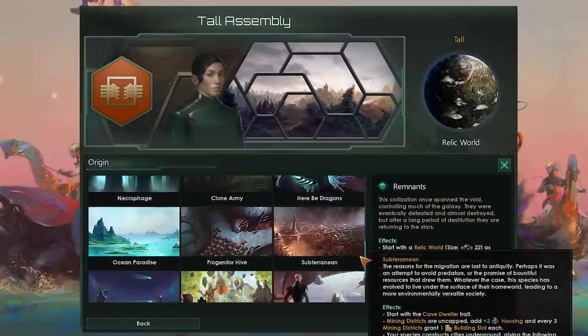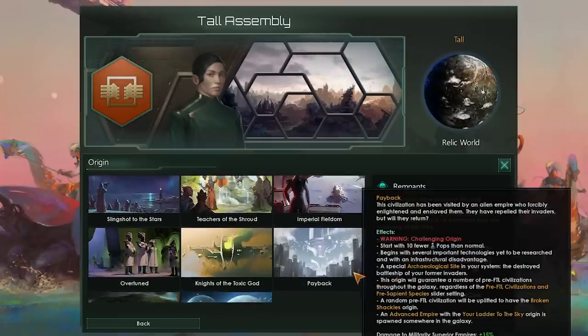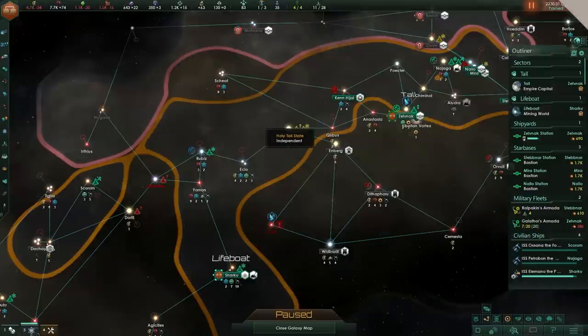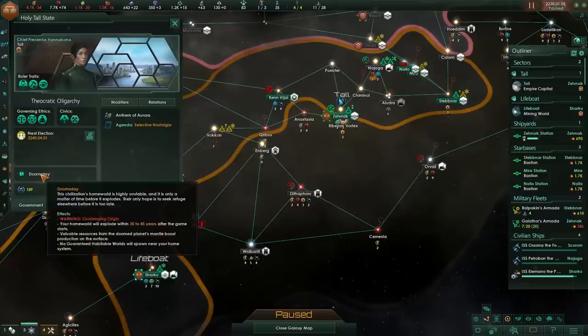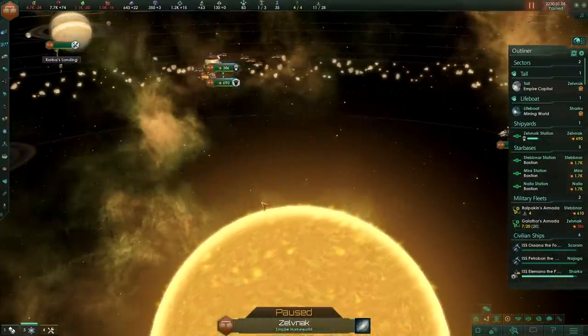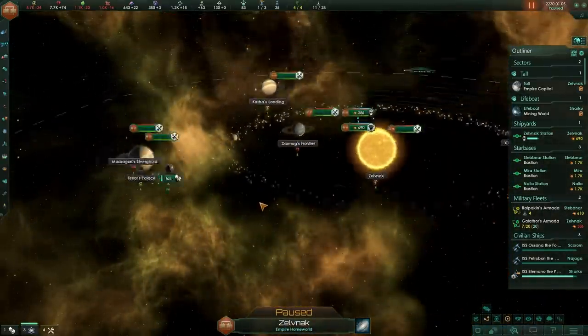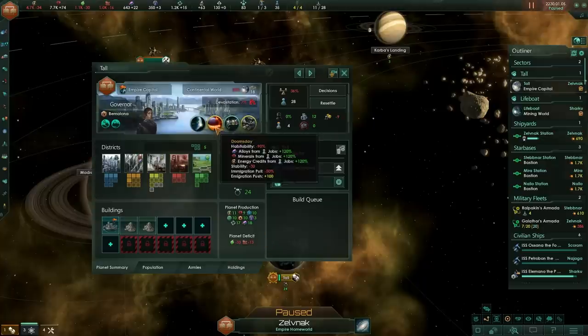So here's the question: what sort of fun combos can we get here? Well, if you like pain, and if you like roleplay, try Eager Explorers and Doomsday. Be a bunch of primitives that have to escape their doomed homeworld — there are no guaranteed nearby worlds, you've got a different type of FTL so you're going to struggle a bit, and you also have reduced pops, which is problematic. Some great, great roleplay there. Being forced off of your doomed planet as primitives sounds like a lot of fun.